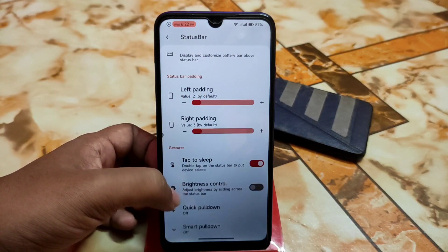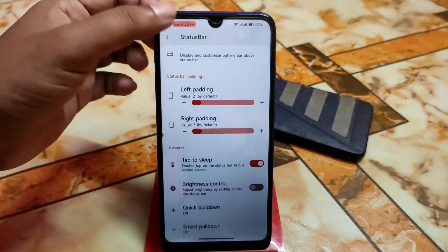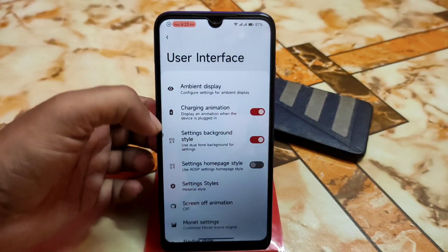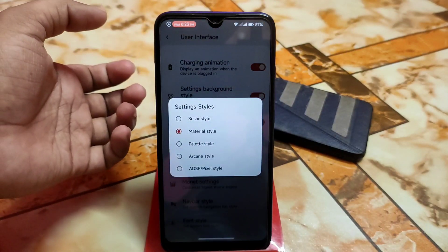And here we have the brightness control — adjust brightness by sliding across the status bar. And double tap to sleep and quick pull down, everything is there. Then we have the user interface — that means the settings background style can be changed. Settings home page style and setting style — I am using material style.